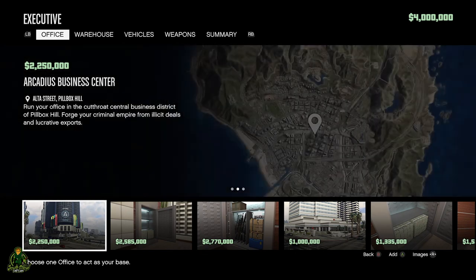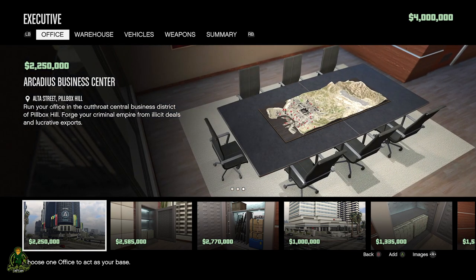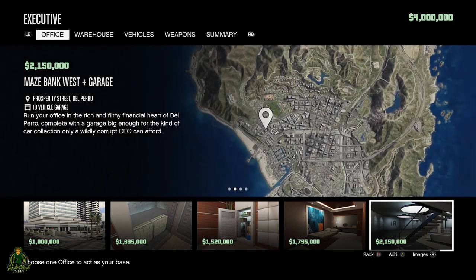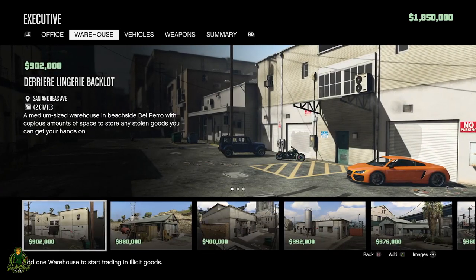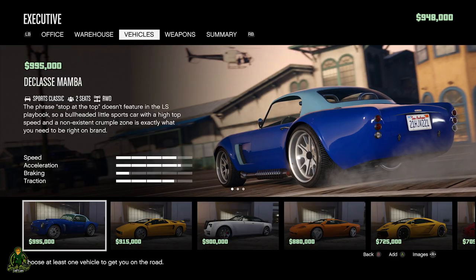Go to your office. The best office in the game in my opinion is the Arcadia's building, but for purposes of this video and you just starting out, let's go with the Maze Bank West, and also get a garage so you have a car accessible right there. For your warehouse, let's go big — the 42-crate warehouse at $902,000. The location is not too far from Maze Bank, so you can run back and forth easily.